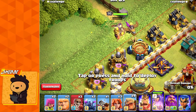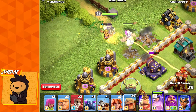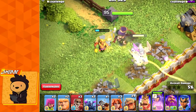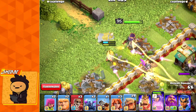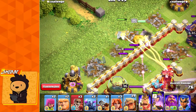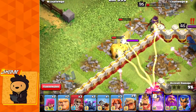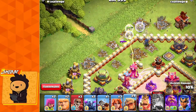Now let me show how it heals both ground and air troops. I'm dropping a dragon rider plus the queen with the Druid. You can see it throwing honey that bounces off the dragon rider and also hits the queen, so both are getting healed at the same time. As soon as it transforms, it turns into a bear and starts attacking walls.